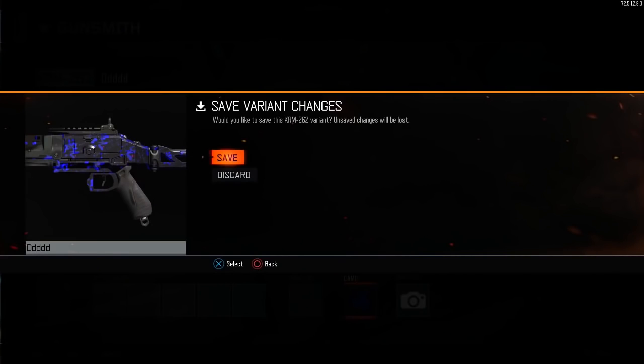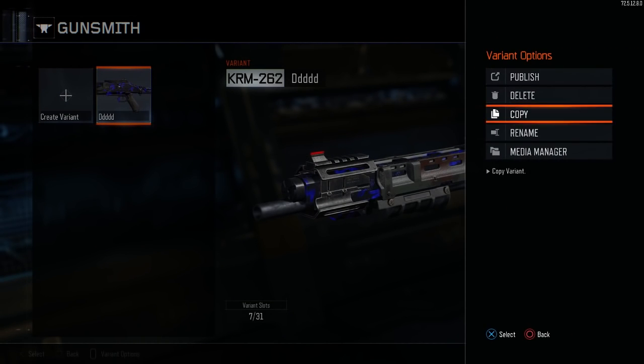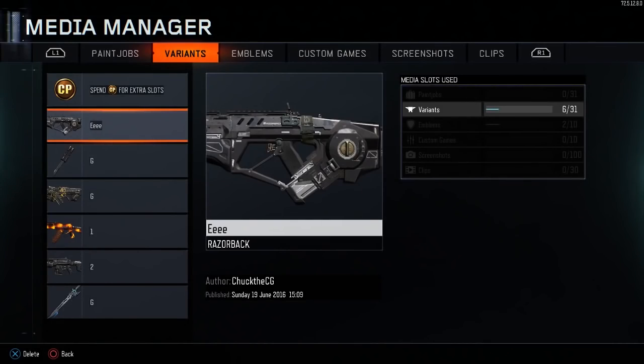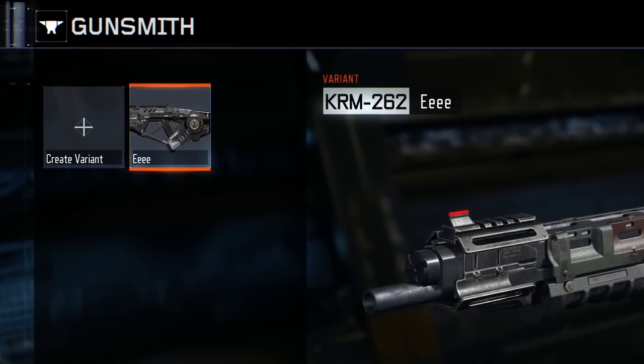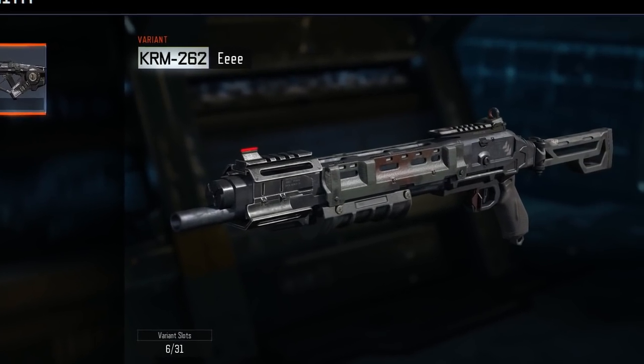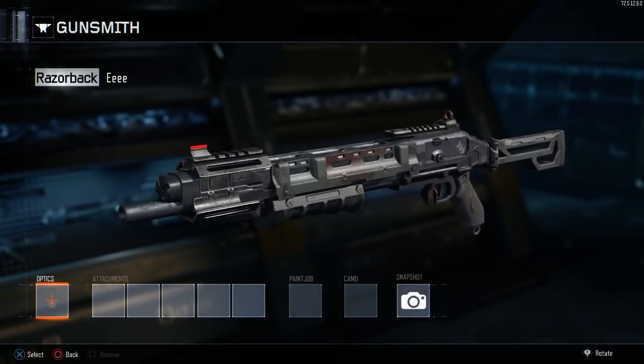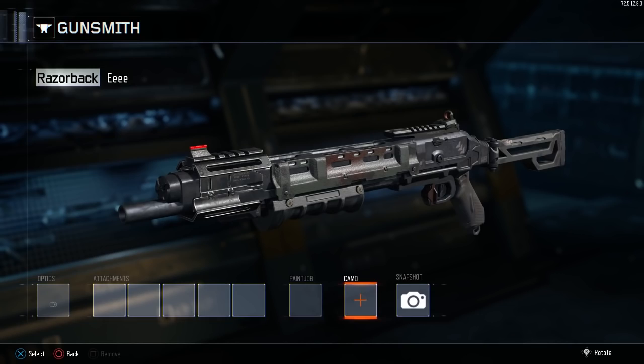Once you have both variants made, all you have to do is back out and go to the media manager and then delete the second variant. Next, back out of that screen and you should notice that the screen should be all glitched out. There should be one weapon on the left side and a different weapon on the right side, which is a very good thing — this means that you're doing the glitch correctly. All you have to do now is click on it and go ahead and put the desired camo or attachment you want on the weapon.